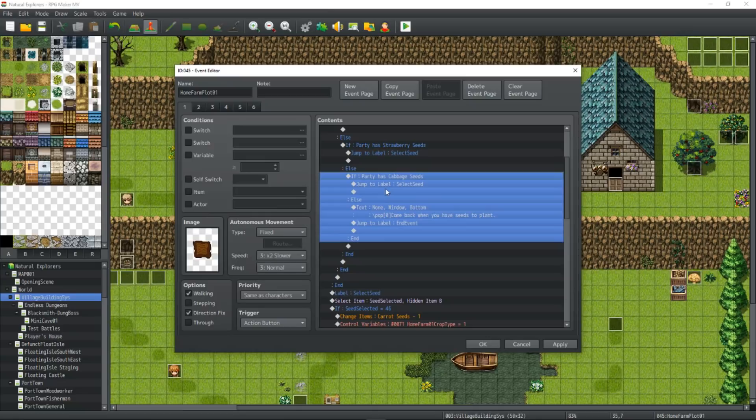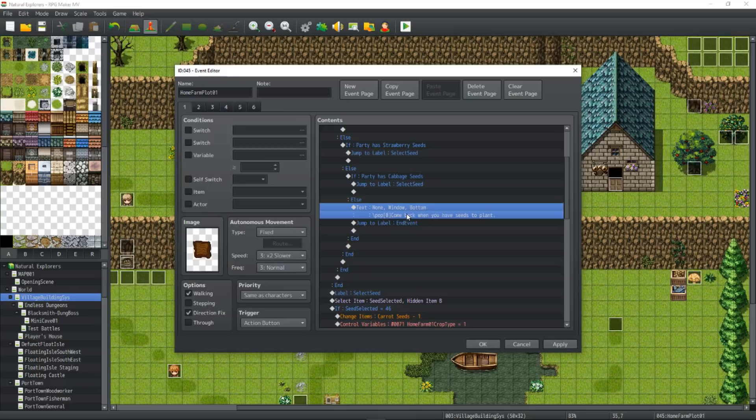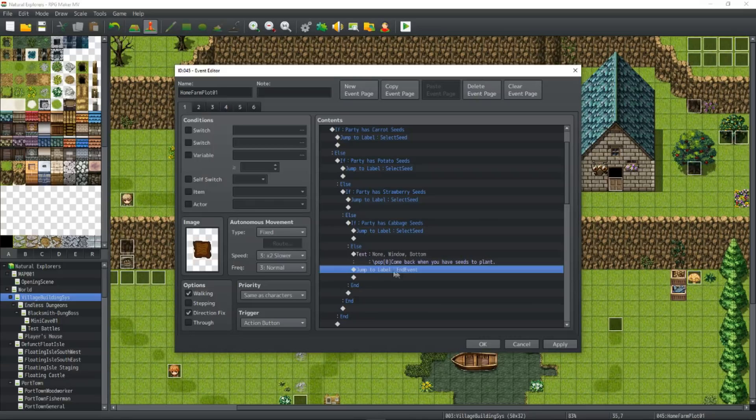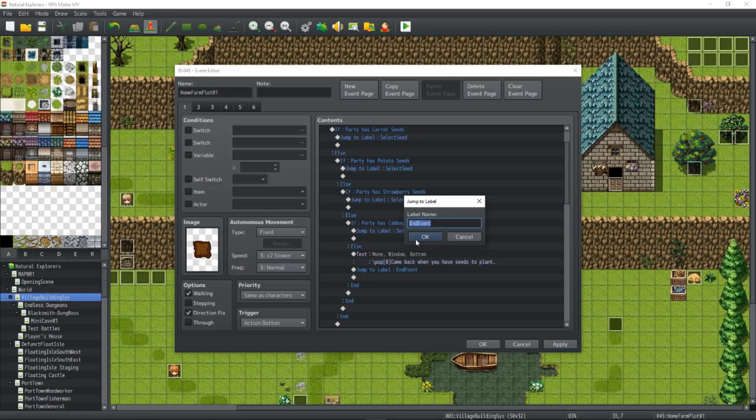On your final else handler, this would only occur when the player has no seeds at all. Let the player know: 'Come back when you have some seeds to plant.' Then jump to a new label — use Jump to Label 'EndEvent' (no spaces). This isn't a special code; it's just the label we're going to use for the next section of code. Whatever you jump to, you have to label the end of your event that same thing. So jump to label 'EndEvent', no spaces.